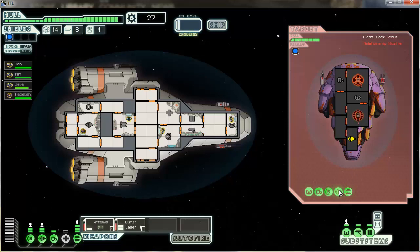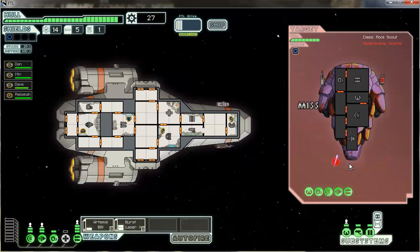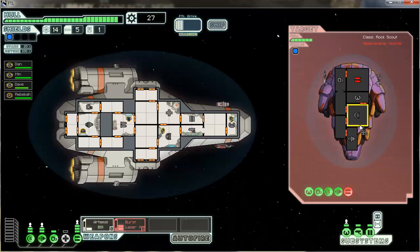It's a rock scout — it's hostile. I can't see its dodge chance or anything like that. Oh great, my missile missed. Now I'm just going to take out their weapons. You can see the doors opening and closing as I shoot them. That would be them going to their systems and trying to fix them — they're just like me, they have to fix stuff too.